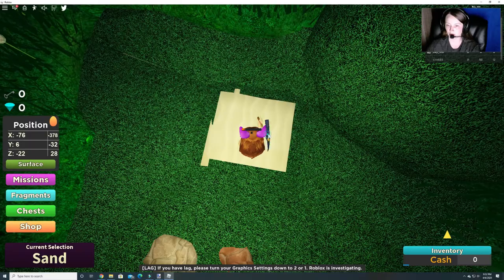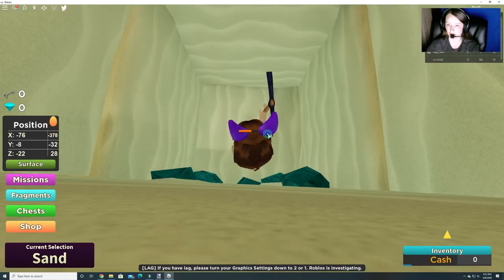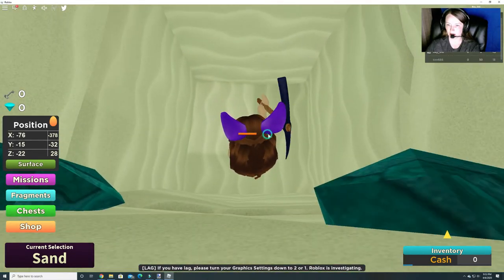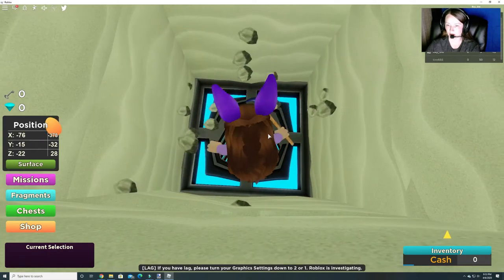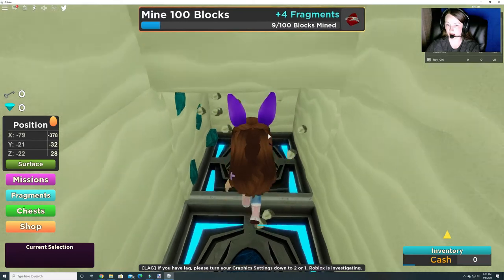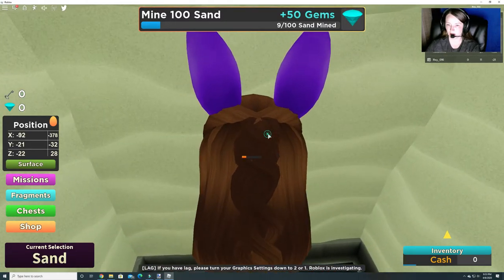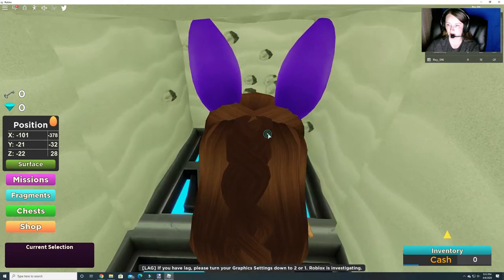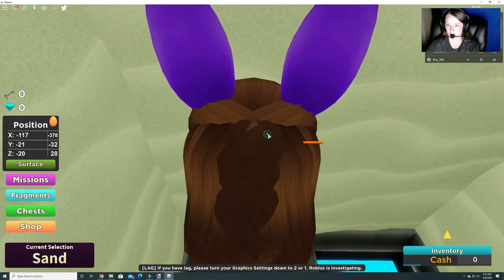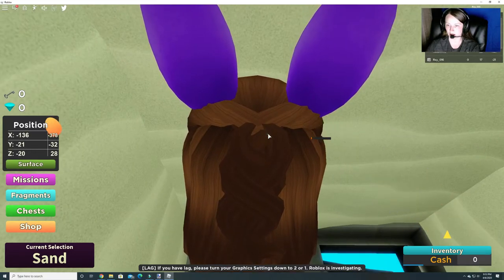I'm going to try to come over here — no one has been over here yet. Let's see if we can find our way. We're at negative 22, and we want to get to 28 for Z, then negative 32 for Y, and negative 378 for X. We can't go down any further right here, so we're just going to keep going back. We have to go pretty far back to get to negative 378.